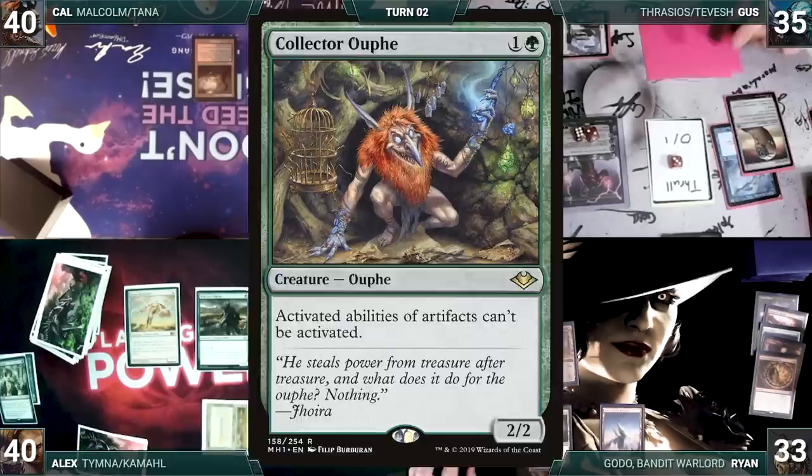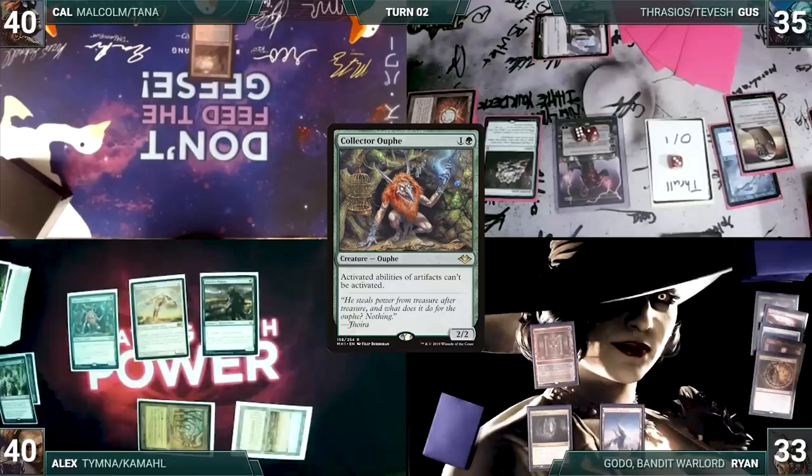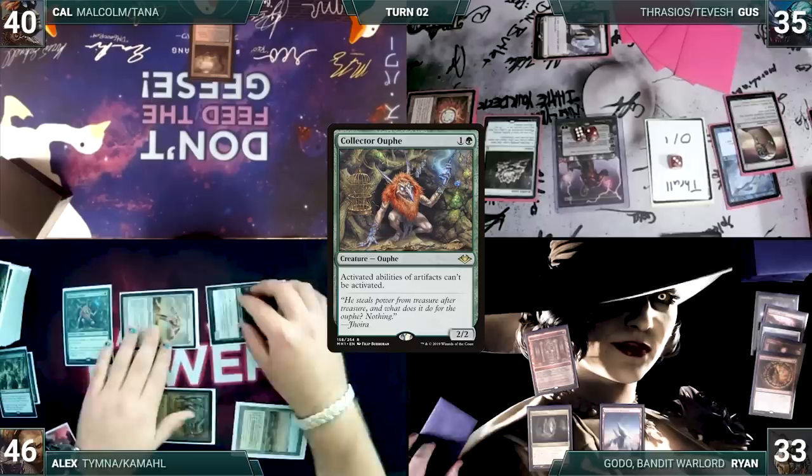During his upkeep, Alex casts Worldly Tutor. Remora triggers and Gus draws. Tutor resolves and Alex fetches up a Collector Oof onto the top of his library. He draws and plays a Gaia's Cradle for turn. He casts Collector Oof. He moves to combat and attacks Tevish with everything. Tevish takes it all, and Alex gains six. Alex ends his turn.